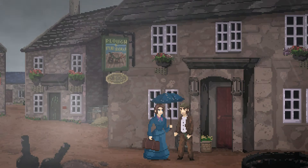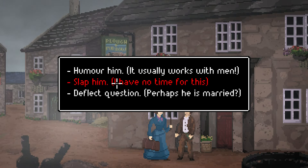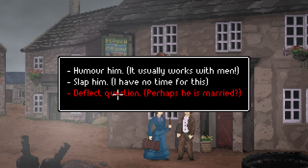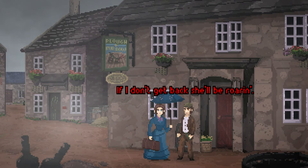We can humor him, ask a direct question, deflect, or slap him. I have no time for this — but let's try being tactful and deflect the question. "Wouldn't your wife disapprove?" "My wife?! My tea'll be on the table at this hour and if I don't get back she'll be roaring!" And off he goes. That works without the need for violence.